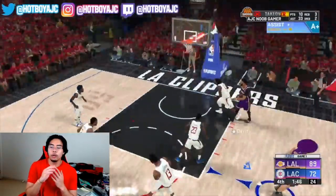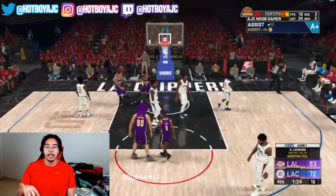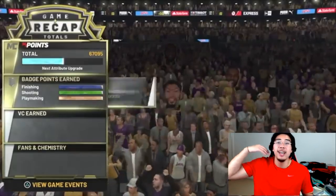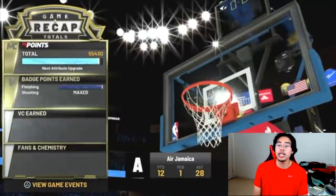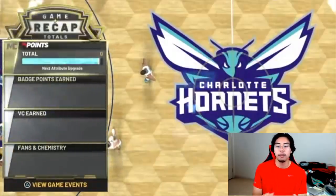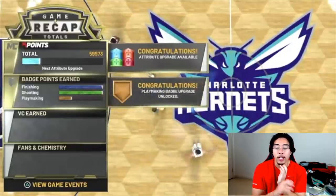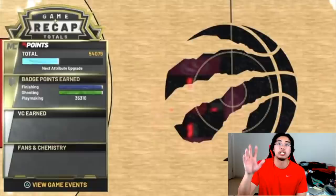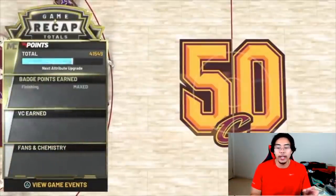Trust me, you're gonna be able to get playmaking down and done very very quickly. This is a super easy method to max your playmaking badges fast. The MyPoints you're gonna be able to get toward your playmaking badges will be around 20,000 to 30,000, all the way up to 50,000 and 60,000 — giving you two or three playmaking badge points every single game. If it starts getting easier, feel free to push to superstar or even hall of fame for the bonuses. But start on pro and all-star — that is the best way.